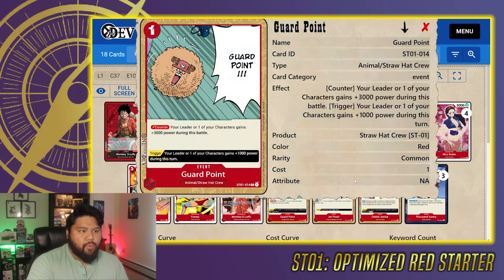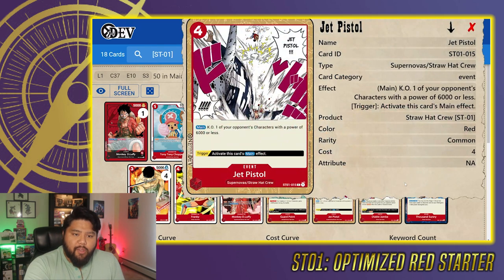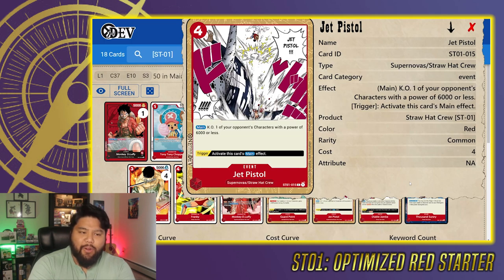Moving into our events, we have four copies of Guard Point — one cost to play counter event card. Ability says your leader or one of your characters gains plus 3,000 for the battle, and its trigger ability gives plus 1,000 power for the turn. Overall very good event counter, only needs one Don. Next up, we have four copies of Jet Pistol — four cost to play, KO one of your opponent's characters with 6,000 power or less, and its trigger ability activates the card's main ability. This is a red card in a Bandai TCG, so there had to be some sort of hard targeted removal. For most of the starter deck meta, there are a lot of things at 6,000 power or less. Very good event card — that's why we have four copies.